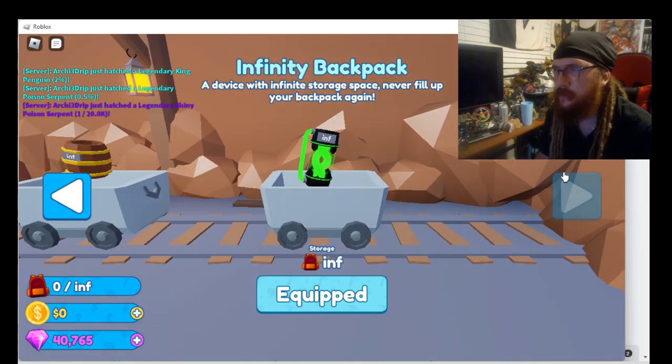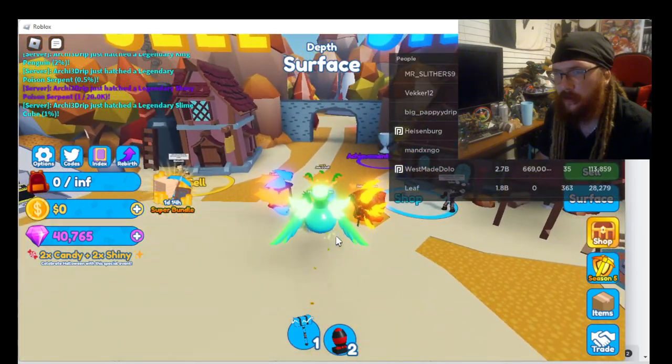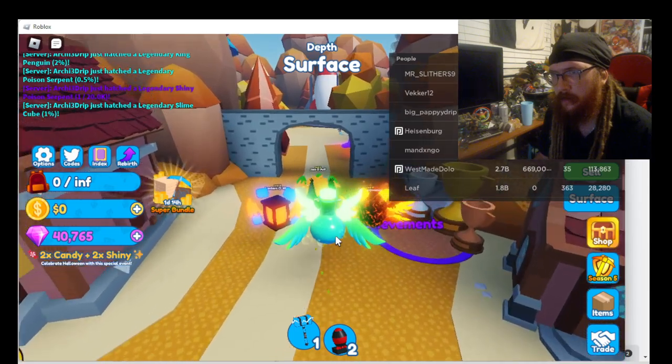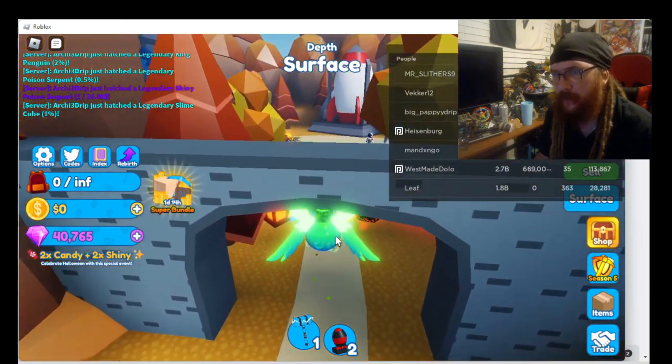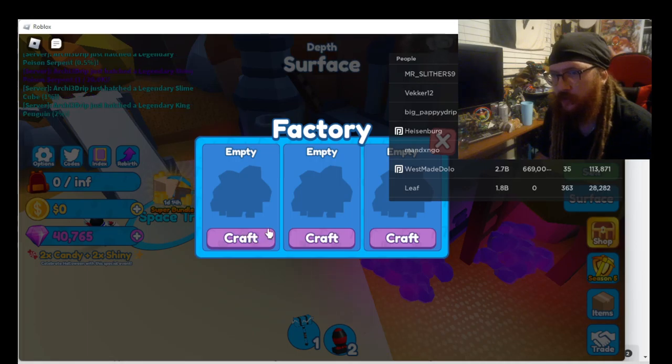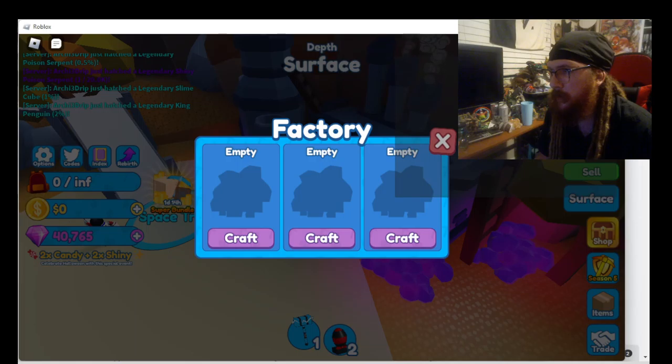Now, if you want to rebirth real quick, I'm going to show you guys something. I got all the Halloween pets pretty much and I'm happy, I'm proud of it. But there's a little bit more to the game. You get forged — you can make money into gems — which is something I found out, which is pretty cool in my opinion.